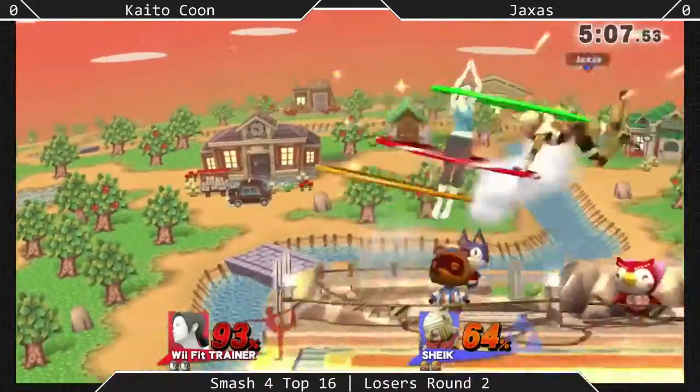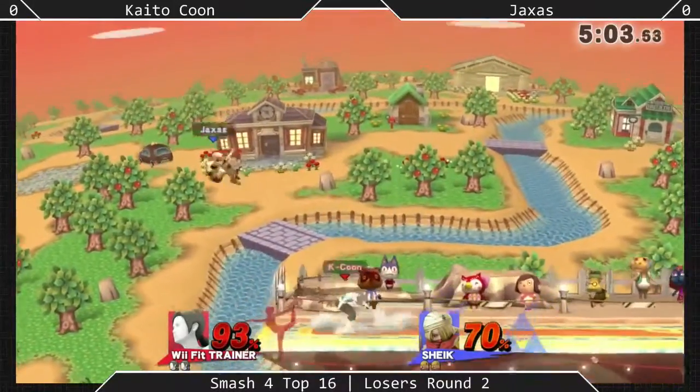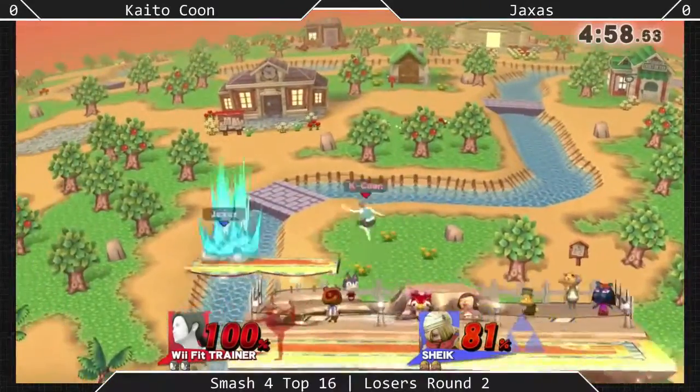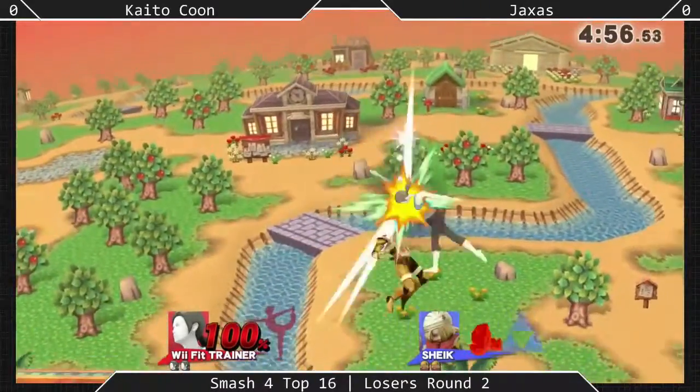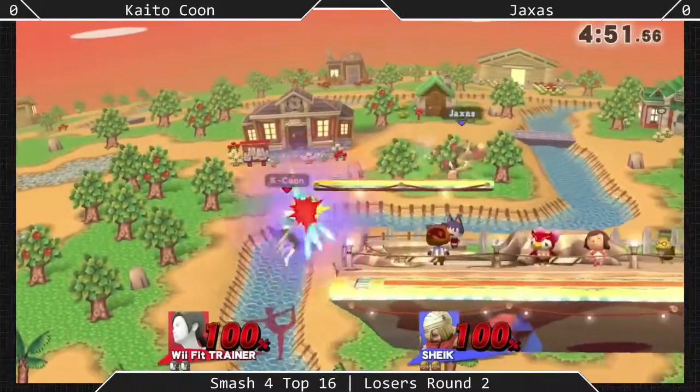As you can see here, he's avoiding getting too high in the air with Sheik below him. Very smart, especially since Jaxus likes to pull that off early. And if he doesn't get it early, sometimes he's okay at all. Kaito-kun's a smarter player — he's not going to let Jaxus get those air dodge reads on him that easily.